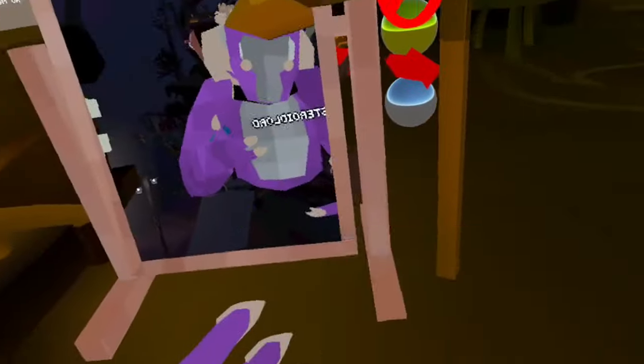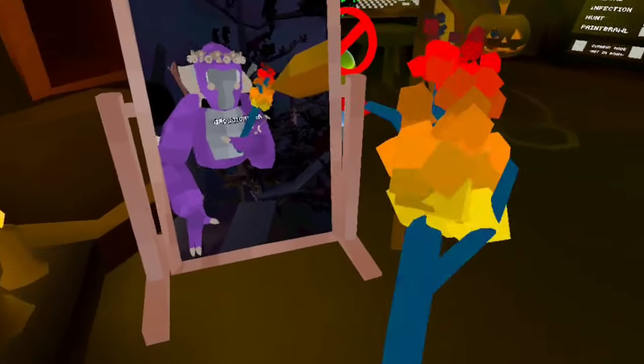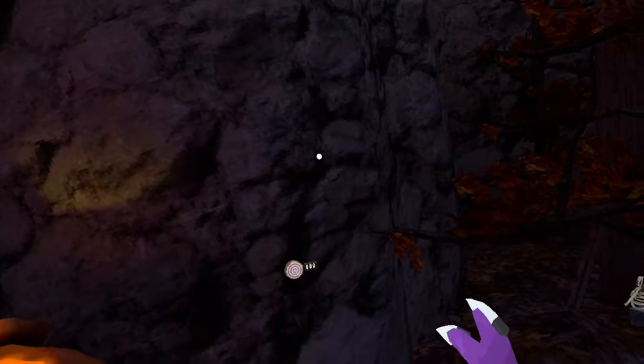Low quality makes your game look bad, but the trade-off is it gives you better FPS and also makes the stick go RGB — that's actually sick. Up and down: hold your right trigger to go up and left to go down. Teleport gun — you aim it, click it, and it's actually pretty accurate.